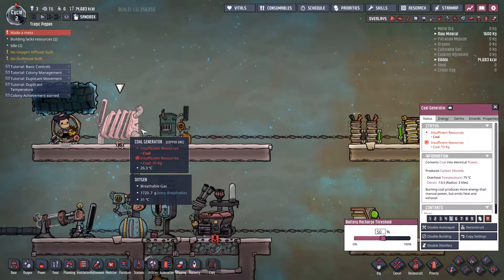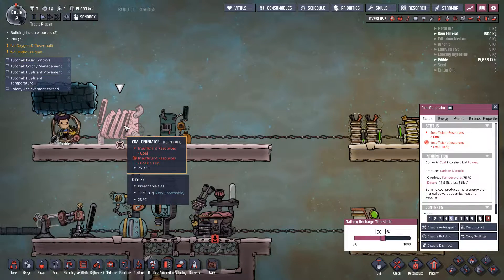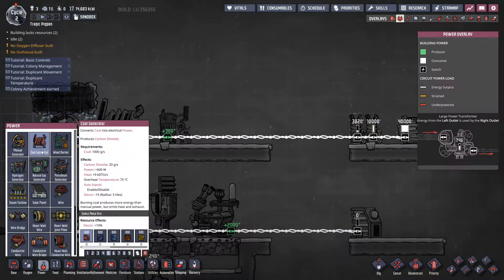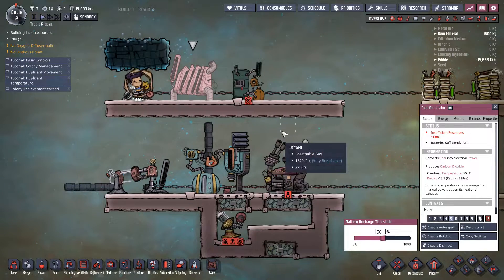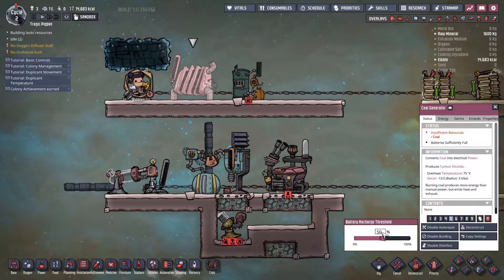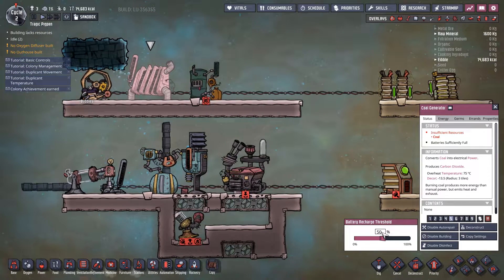The coal generator and the wood burner both have an internal buffer. For the coal generator it is 600 kilograms and it burns one kilogram per second of coal. So a duplicate can fill this up once per cycle and it will just run. Because there's a battery recharge threshold, it will keep running until it runs out of a command for a duplicate to refill it.